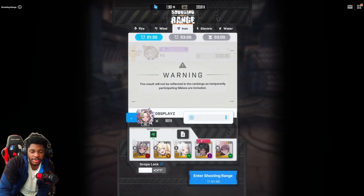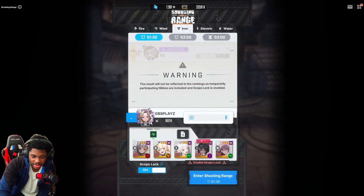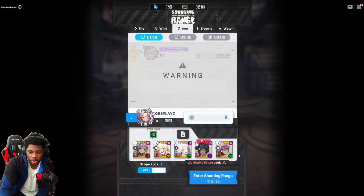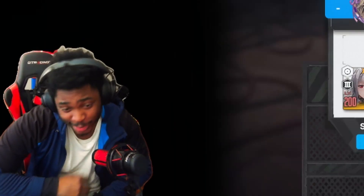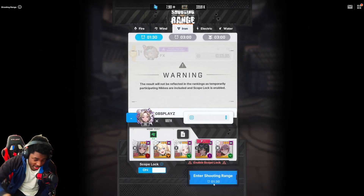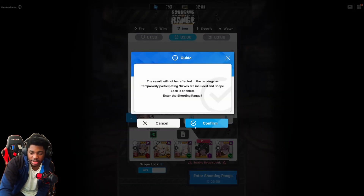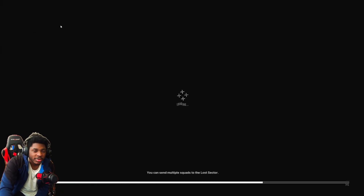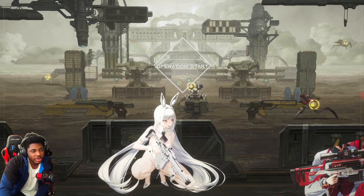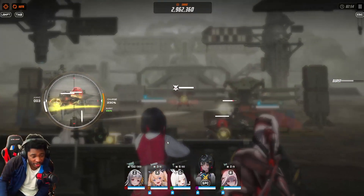This is the team I'm going to use because I want to use Laplace and I feel like it's a pretty decent team to try out. She's not a damage dealer - she's really just here to help out Blanc so Blanc can do more heals. From what I'm hearing, she's supposed to replace Noir completely. We're going to test that and see if she's actually better. We'll just do a three-minute run.